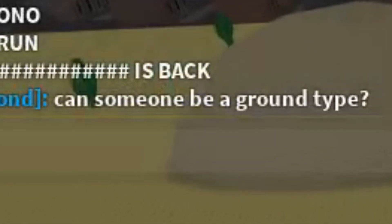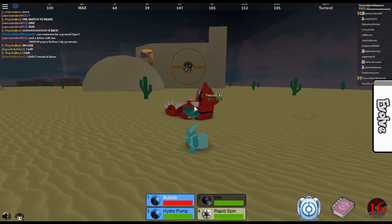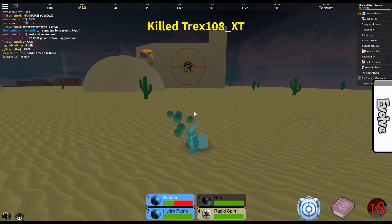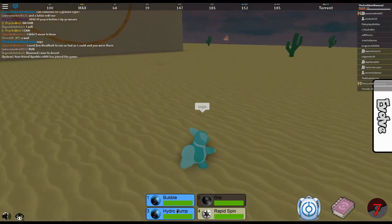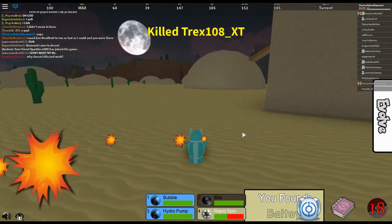All right, I'm just going to ask someone. Can someone be a Ground-type? Here we go. I don't think Bubble will kill them — famous last words. Oh, it did. Are you kidding me? All right, here we go. Trapinch. This shouldn't be that hard to kill. Come on. Yes! Got him!